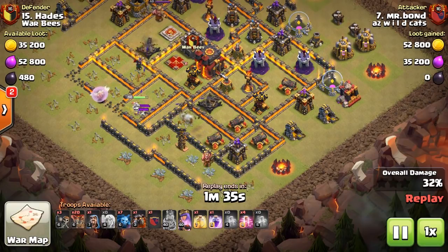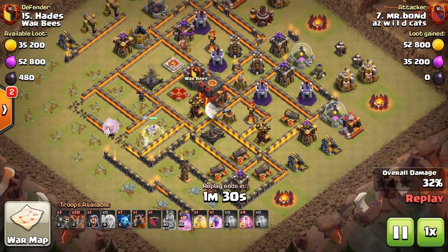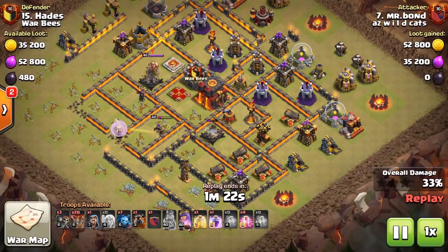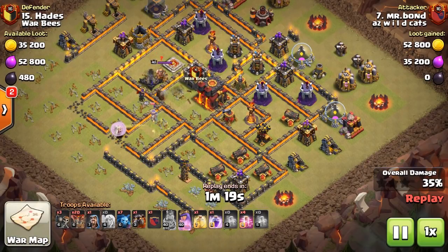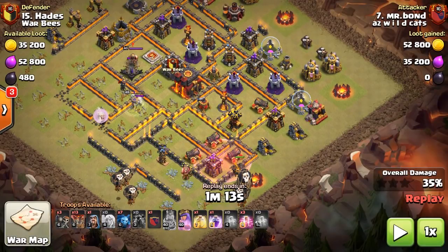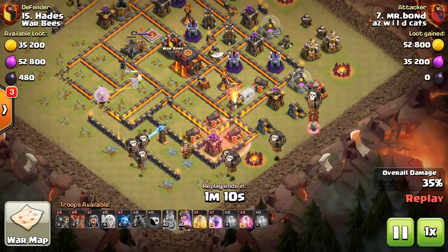He throws a rage in, heals up his queen — there goes a nice poison-rage combo on the queen and healers, keeping her healthy. She takes down the CC and the enemy queen. There goes one air defense, two air defenses, the CC, the queen, then the third air defense — and for his superfecta, there goes an expo. He's going to get another expo, and spoiler alert, his queen is even going to take down the town hall before his loons get there.